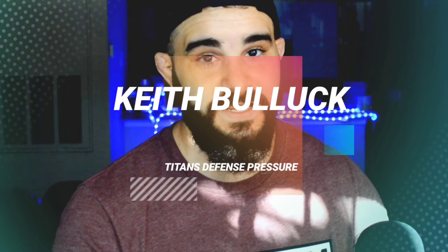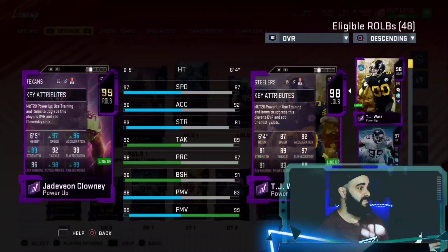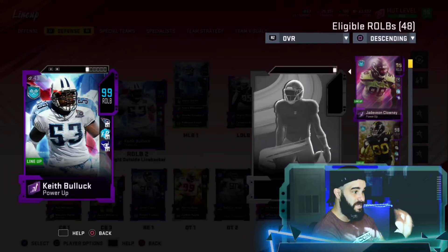Welcome back to my channel — this is going to be a very interesting video. Keith Bullock has been out for a very long time but I just pulled him from the Titans. My team came together and Keith Bullock has 95 speed. On top of that, Jadeveon Clowney is at 97 speed with 96 acceleration, 98 power move, and a 96 block shed — that is a glitch card right there.